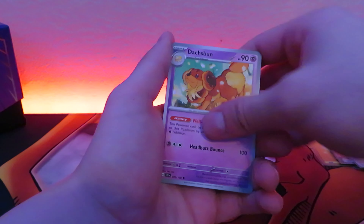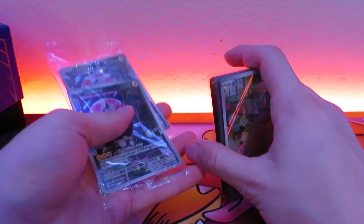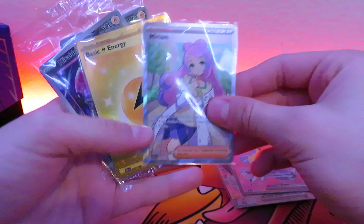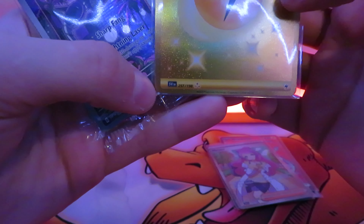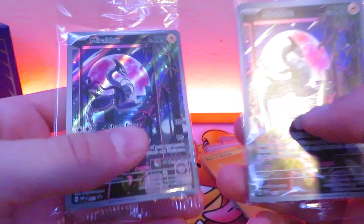Miriam and Beach Court and Indeedee holo. And that's all the packs and everything that was in the box, so let's do a quick little recap. We got both our promos, we got our Koraidon Rides, Iron Treads, Miraidon, a Miriam, a gold, a secret rare — you can see the triple star right there — and then both of the Miraidon illustration rare promos.